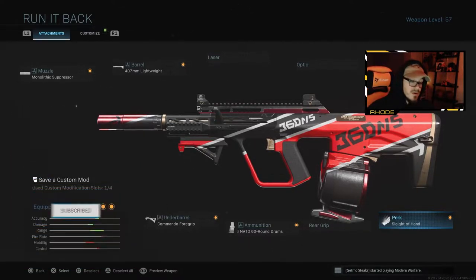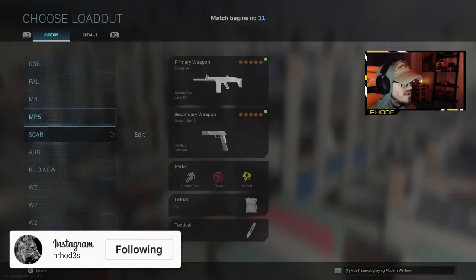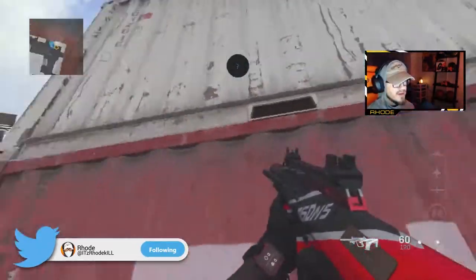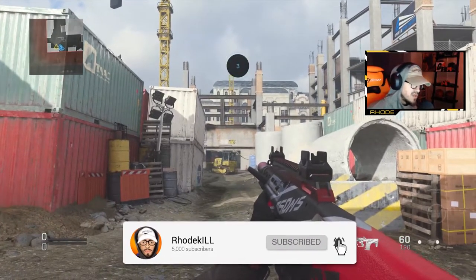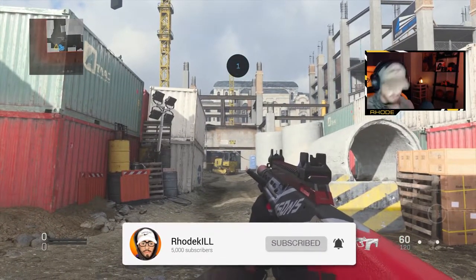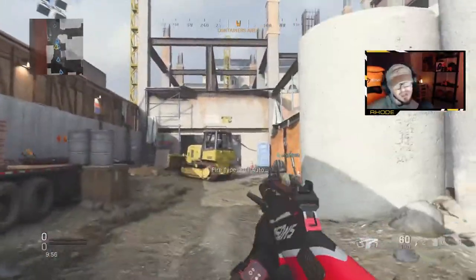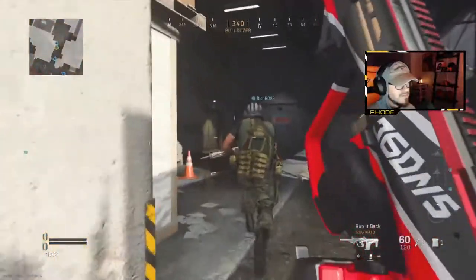What up guys, back with another video. Today we're going to be using the new AUG called the Run It Back. It looks pretty nice. I'm not sure what it says on the side of the gun — it looks like it says 760 NS. Kind of hard to read when you're running but I'll try to figure it out.